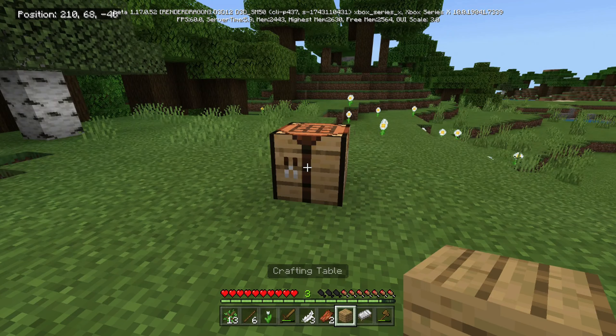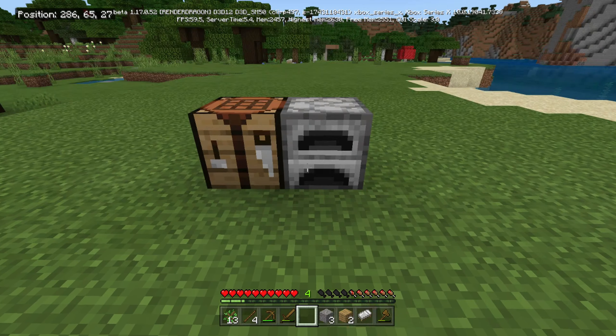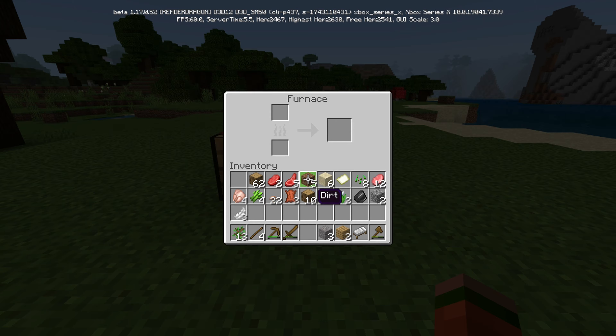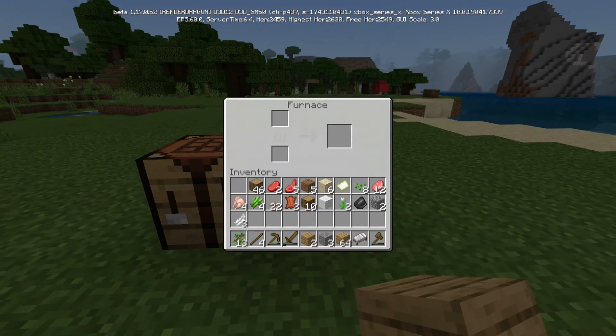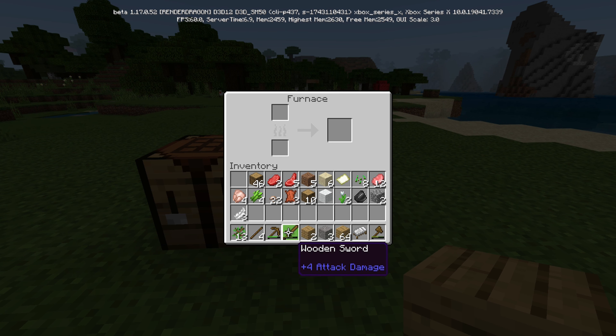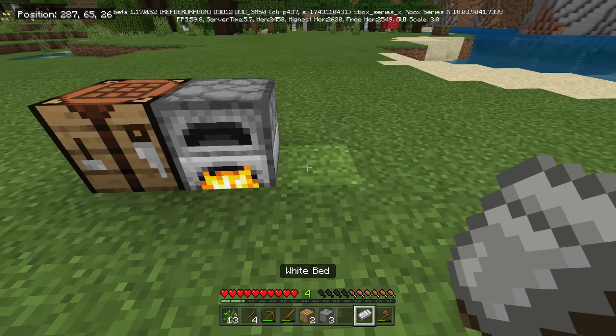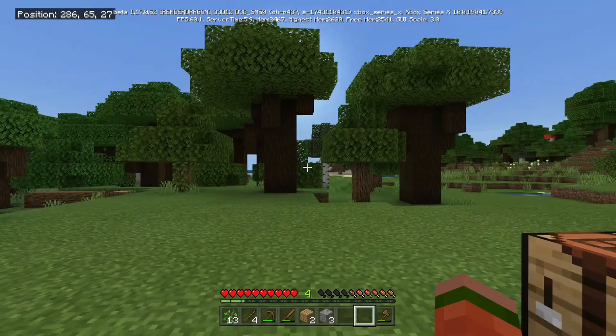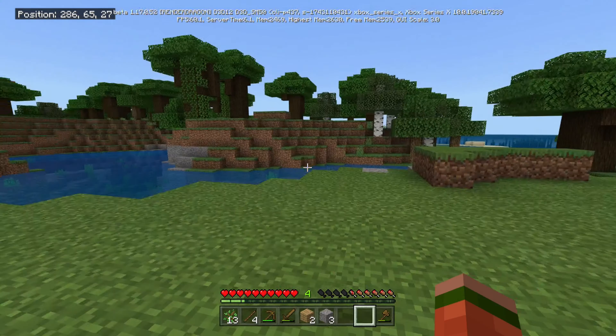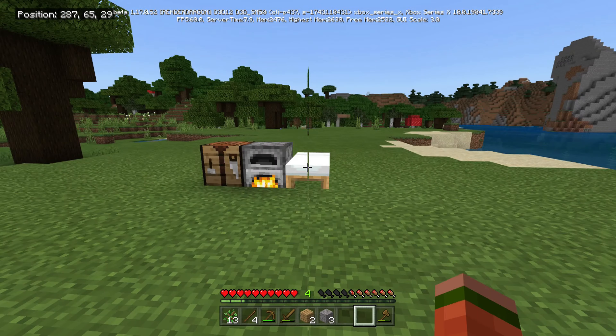Sheep found, bed made, cobblestone cobbled, and furnace made. I got all of that done. Now let me just get a stack going in here so I can cook all of my food. We got 12 pork chops — yeah, that'll be good. And then I can put a bed down here, and this is going to be the spot that's going to get me through to the next day.